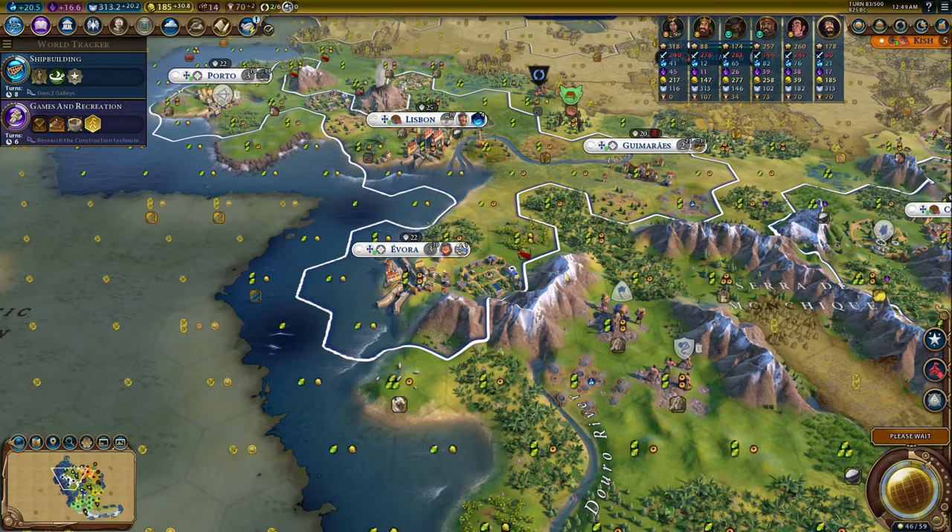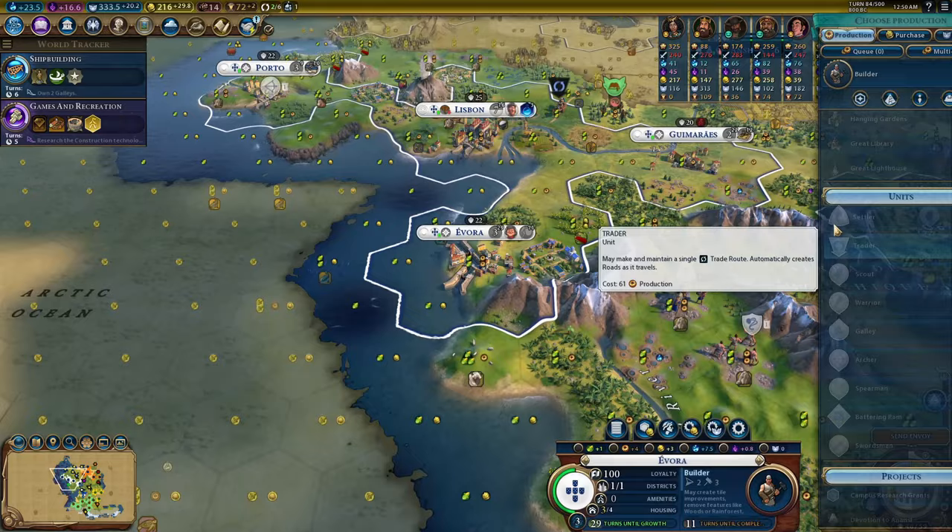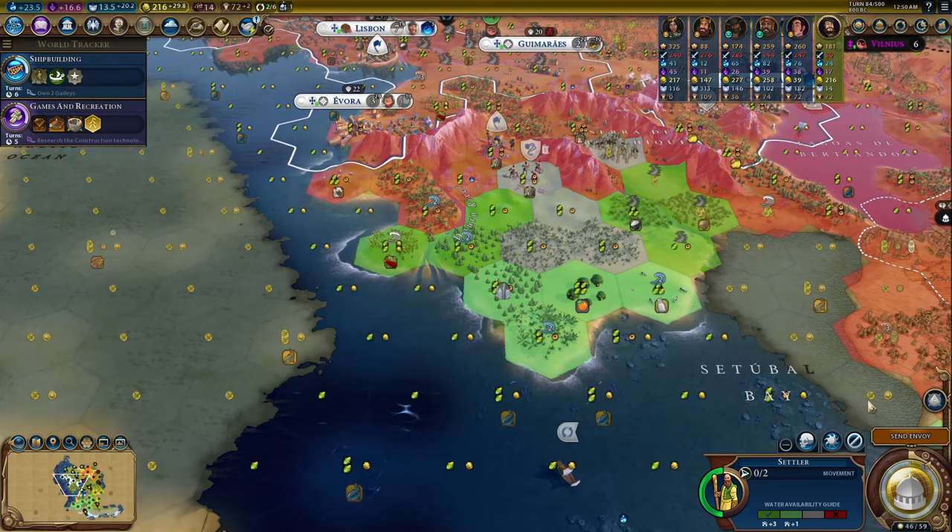Add to that the plus one trade route per civilization met, and you'll potentially have eight more trade routes than any other civ in the game — and all of your trade routes are already super buffed and broken.